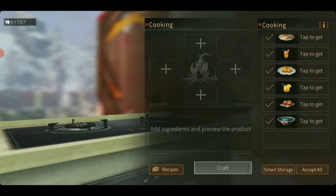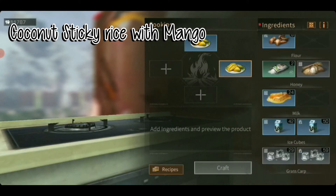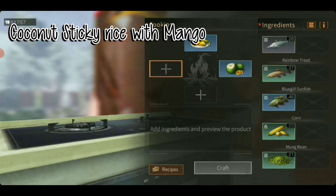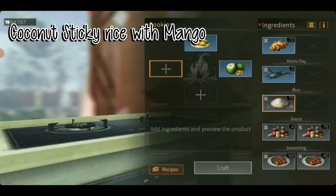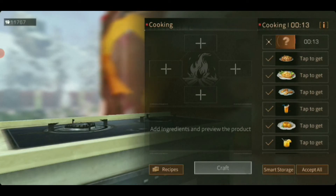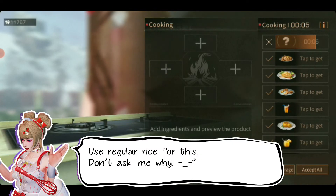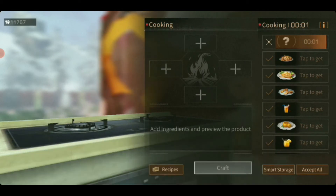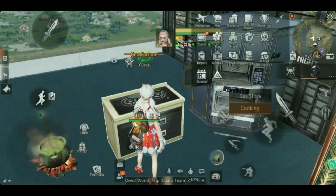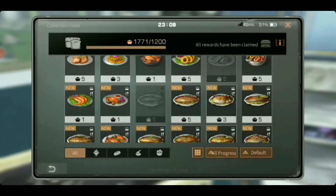It's not right. So I think it's just the normal rice: one mango, one coconut and two normal rice to make the mango sticky rice. Let me try. Yes, ok, it's right! Let's go back to our index.